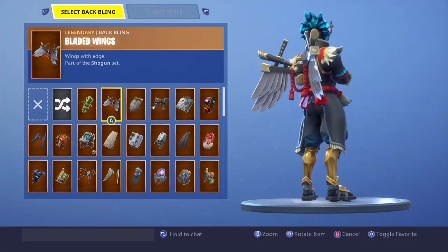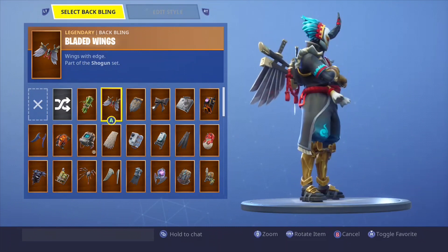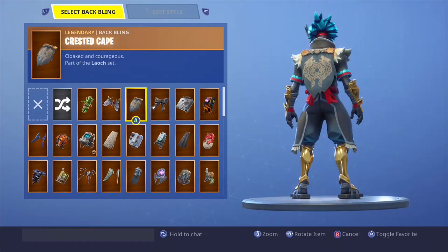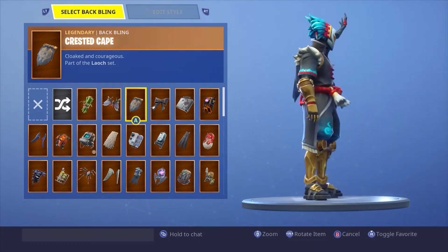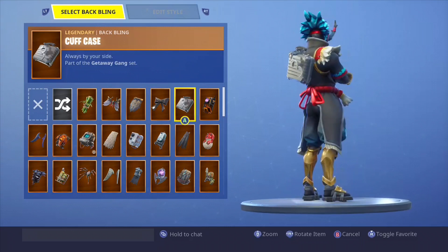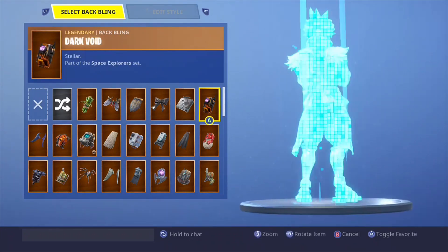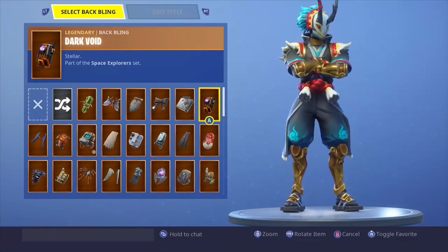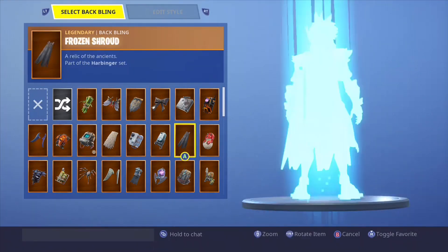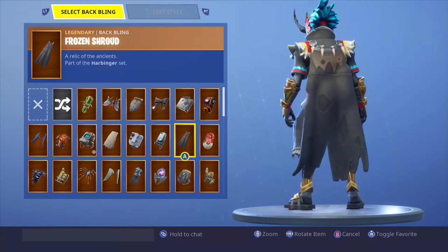Bladed wings look amazing on him too, bad they're just too big, but other than that they look really good. That cape looks decent, little ball looks all right, the case really matches him, I like it. Dark boy — he does not have any orange, I'm gonna run it — actually not really. Frozen shroud looks decent as well.